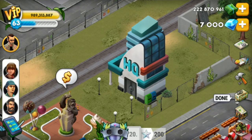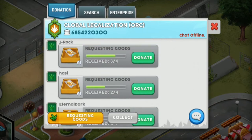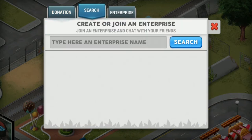When you create your own enterprise you will become the CEO of your enterprise building and you can accept members when players send a request to join. When you click on it you can see three tabs on your enterprise menu: the donation tab, the search tab, and the enterprise tab. In the donation tab you will see that your enterprise members are requesting shatter. If you saw my earlier videos you know that shatter is still one of the highest edibles you can sell in the game to increase your net worth.